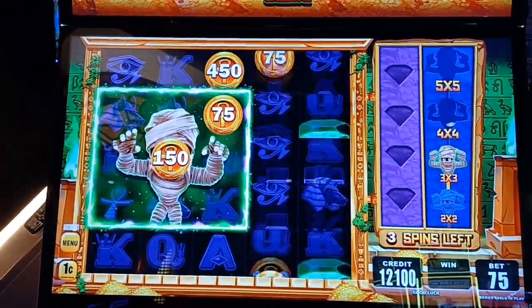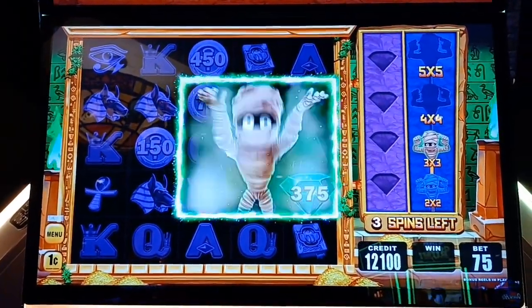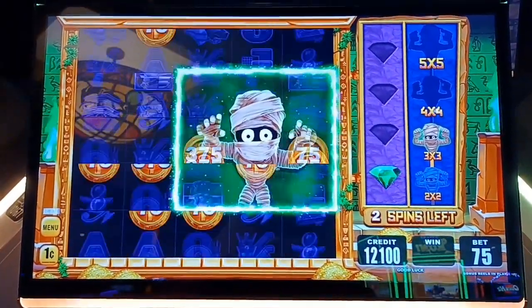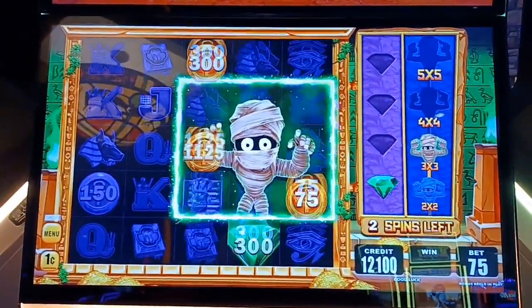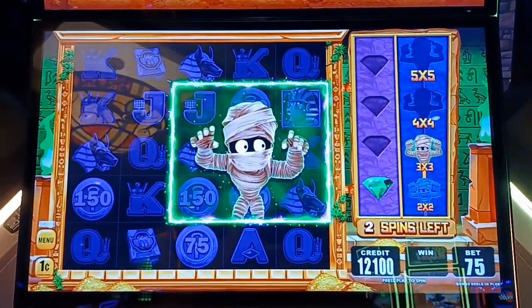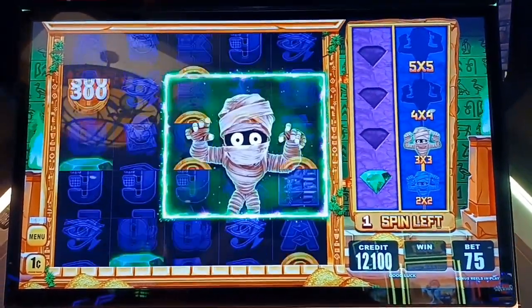We need emeralds. There we go — we got $3.75 on that one. Three spins to get three — we've got to do it. That's some nice numbers inside. Started out with a $140 ticket, so we're not too bad.